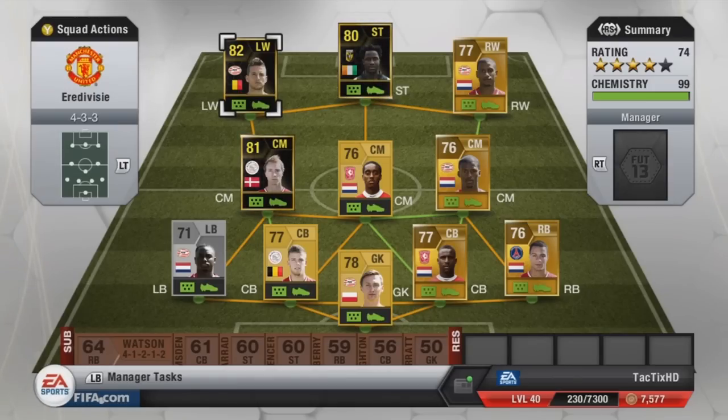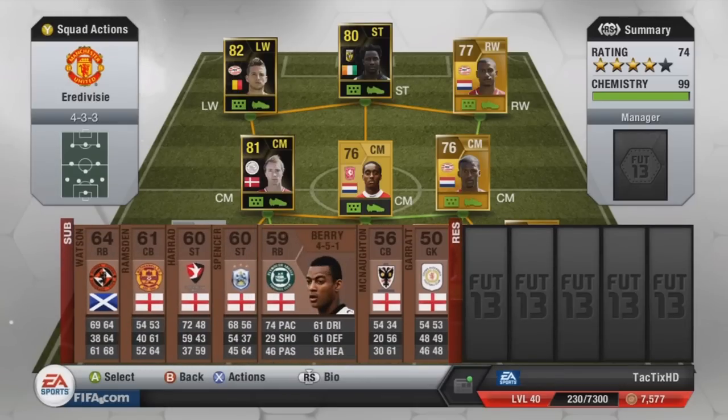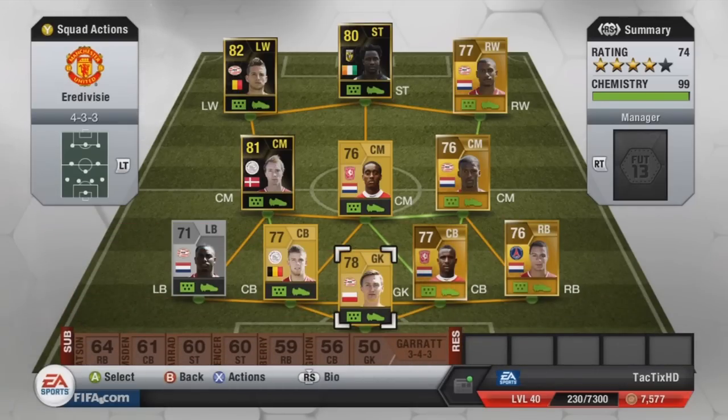So there's the final squad — 74 overall rated, 4-star squad, 99 chemistry of course. If you had a gold bench you could probably get up to 4.5, but most of these players are in the 70s. That's it for this squad — I hope you enjoyed it, it was a pretty decent squad to use. I wouldn't recommend it as your primary squad, but if you're an Eredivisie fan or a fan of one of these players, I would definitely try this squad out.